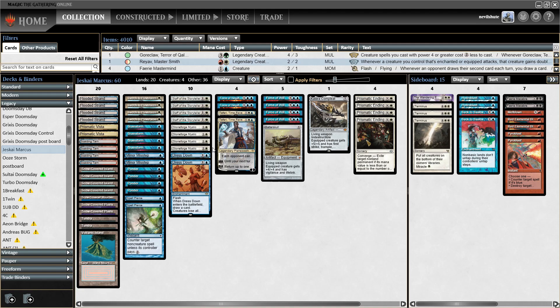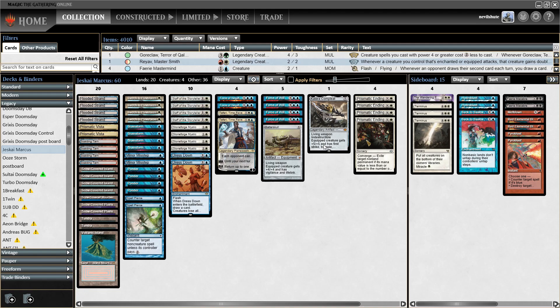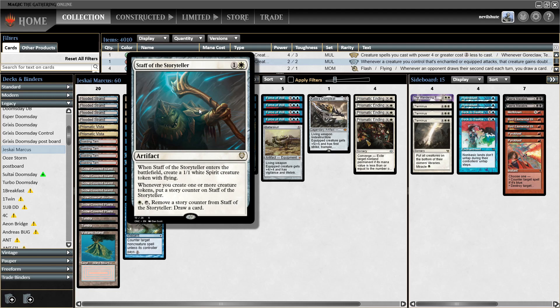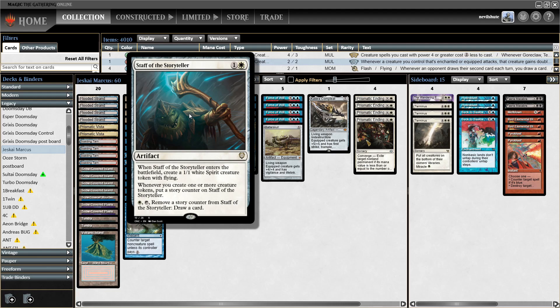My initial thoughts just looking at the list were that the absence of Mystic Sanctuary kind of struck me. I also was thinking that maybe this list would have wanted something like the Wandering Emperor or a Timeless Dragon. We have one Wandering Emperor in the sideboard, no Timeless Dragon. I'm also curious about whether a Shark Typhoon one-off could have been good. But Marcus's point was that Stoneforge Mystic does the lifting that Shark Typhoon would do in terms of triggering the staves, and Stoneforge is better than Shark Typhoon without Staff of the Storyteller.